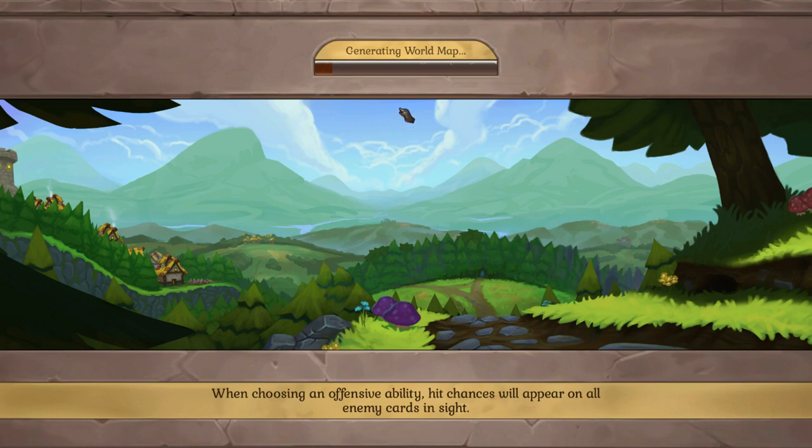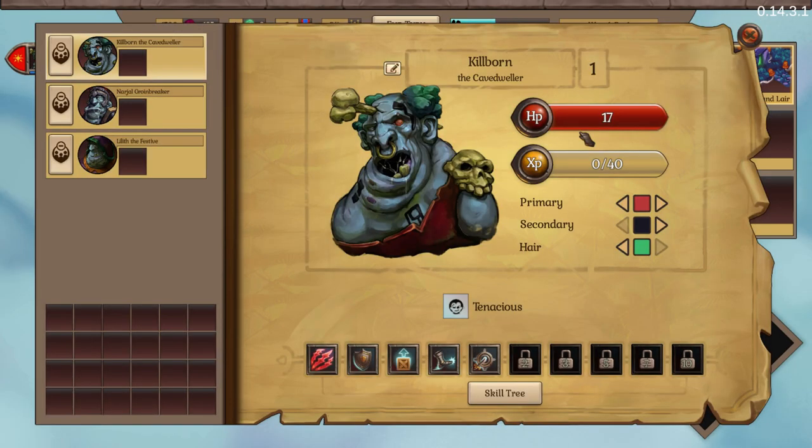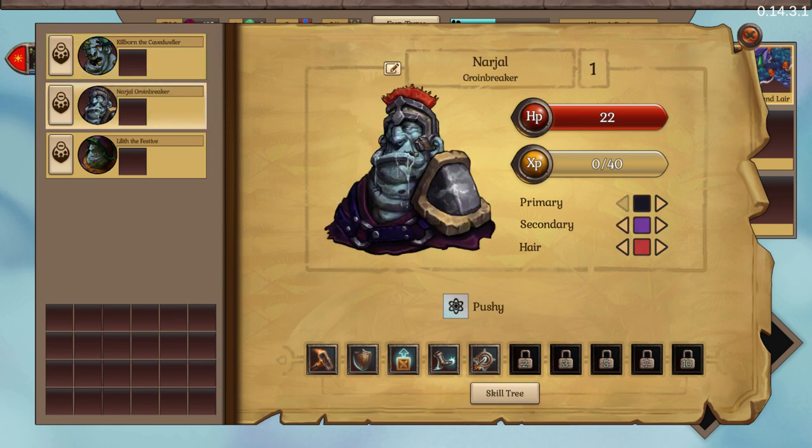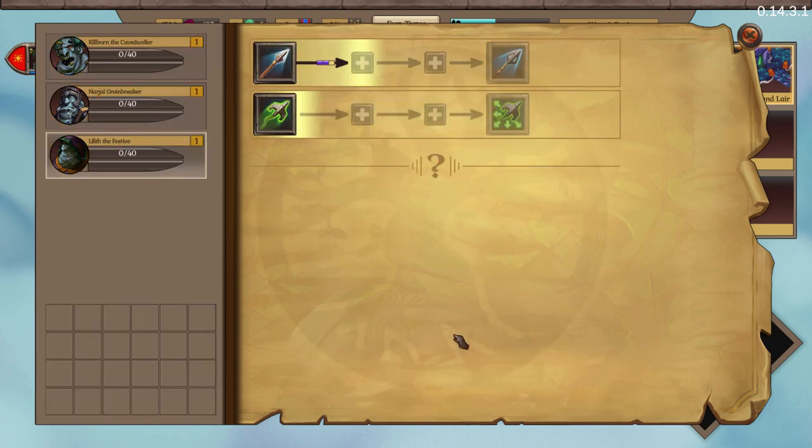Loading is going to be quite long, but it doesn't matter — it always takes time, probably on lowest settings too, and the map is probably randomly generated. We have a castle and our group of heroes — three heroes. They look like stone trolls. There are four types of heroes: the savage, like a barbarian; the paladin; the bowman; and the mage.